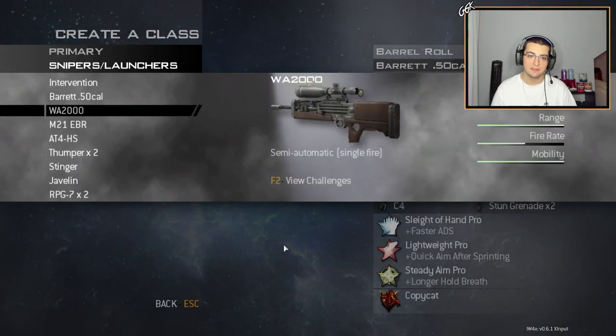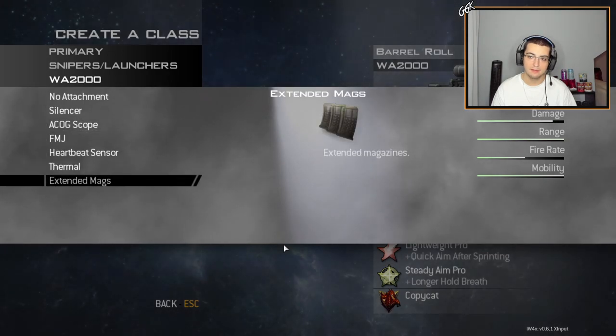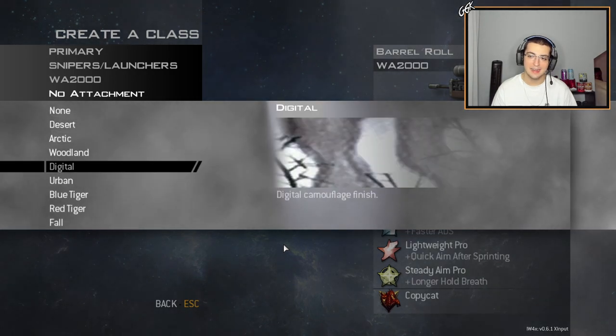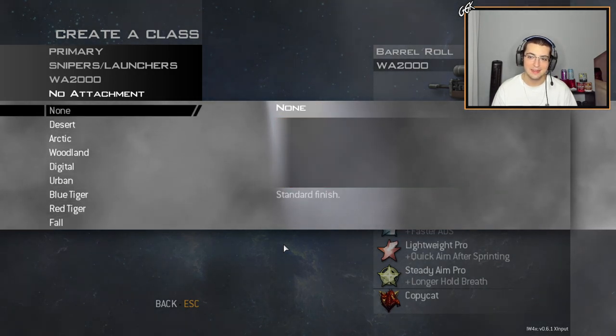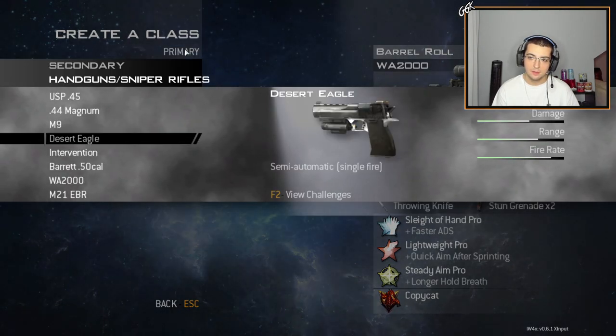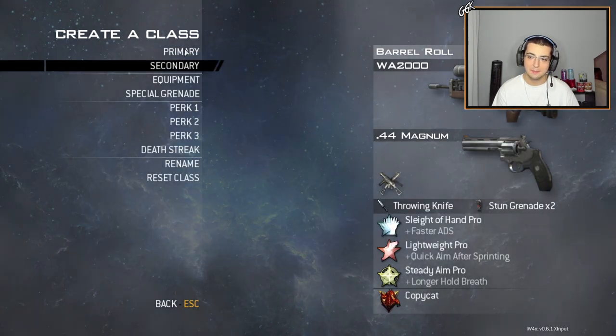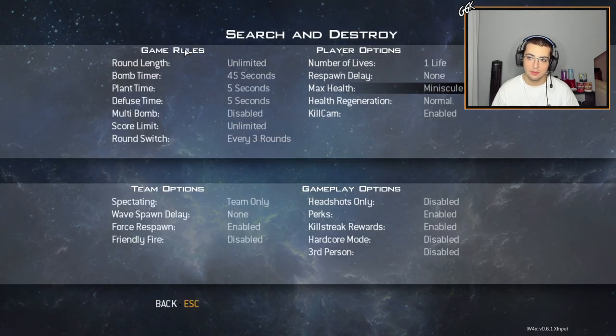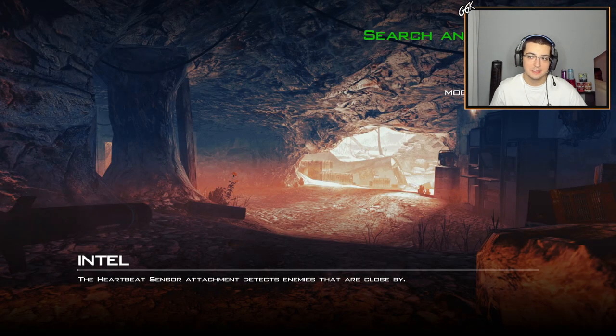What should I make for the WAV 2000 class? I kind of want to go with no camo — no camo goes crazy on the WAV. For a secondary I'm gonna throw on the magnum akimbo, why not. Afghan SnD — I'm down for some Afghan. All my game rules look good. Let's go, private match.